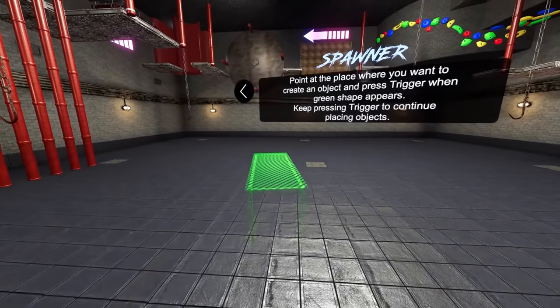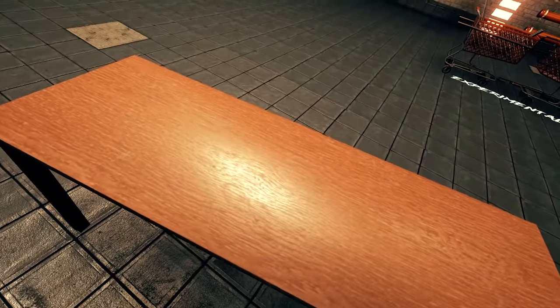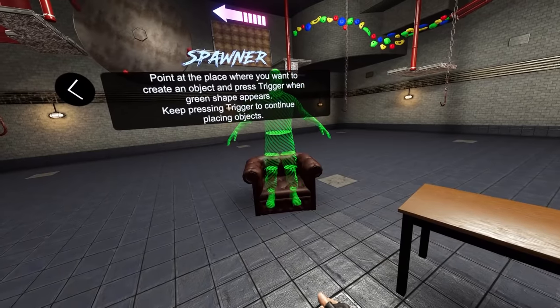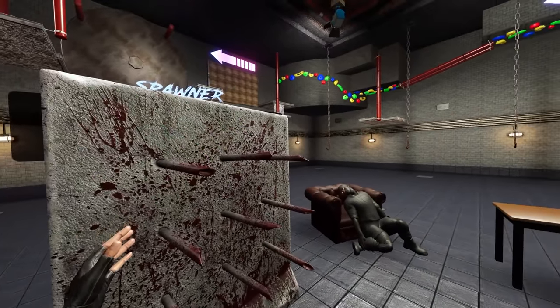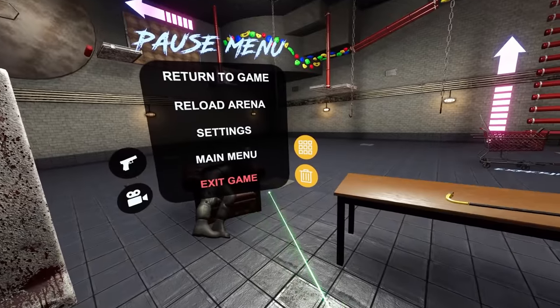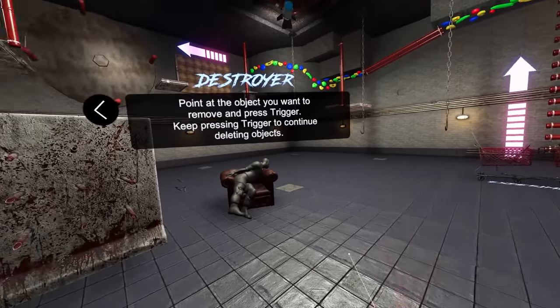We can even just spawn in a table if we want and then spawn in a crowbar to destroy it. And for some reason, we can get a couch. Why don't you take a seat right there? Sit down. This is also new — we have a spike wall right here, which I'm looking forward to using later. Another thing we have is the cleaner, so we can go ahead and clean up the mess we've made.